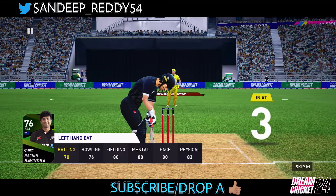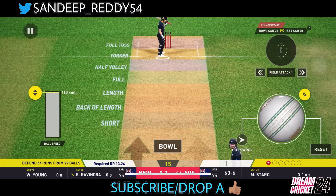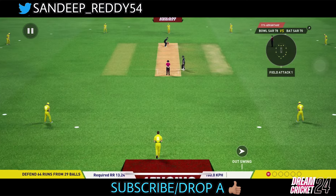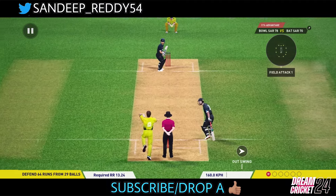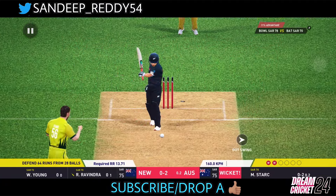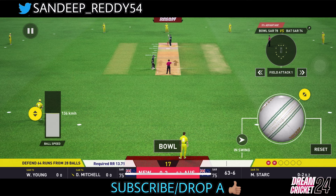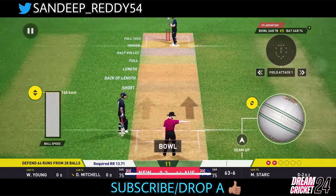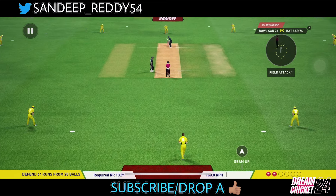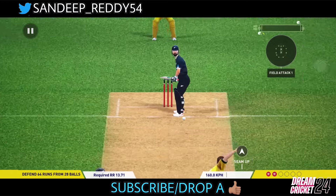When you pitch the ball on his shoe, he leaves it thinking it's a wide, but because you keep it as an outswinger it swings onto the wicket and he gives away his wicket without offering any shot. Look at what Rachin Ravindra does on this delivery — he couldn't do anything. Two wickets in two balls, and he's on a hat-trick. Darwin Mitchell comes out — bowl around the wicket, pitch on his boot, keep it an outswinger.